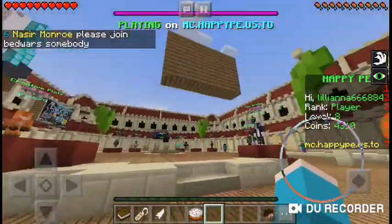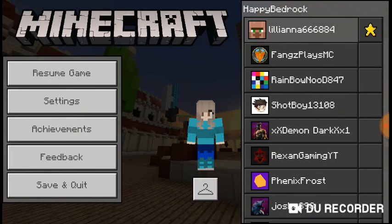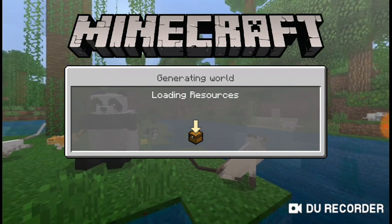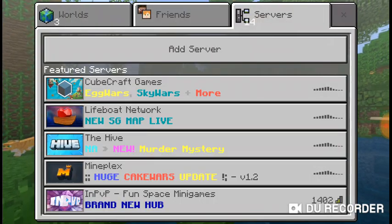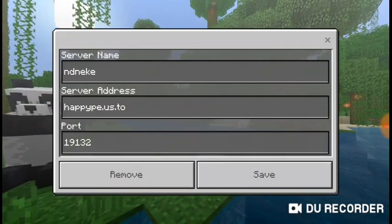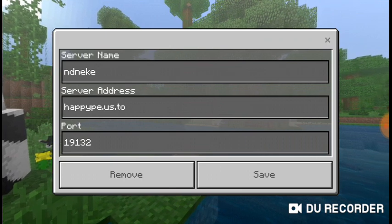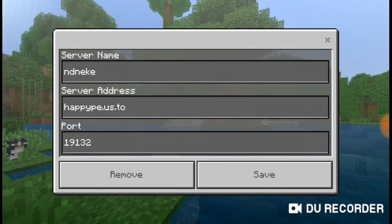Okay, so let me go around here and show you the IP address. The IP address is the server name, the server address, and the port, right over here. Give you a little chance to write it down if you have not come onto the server.